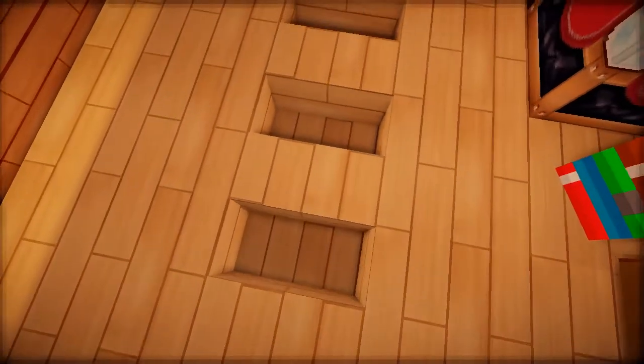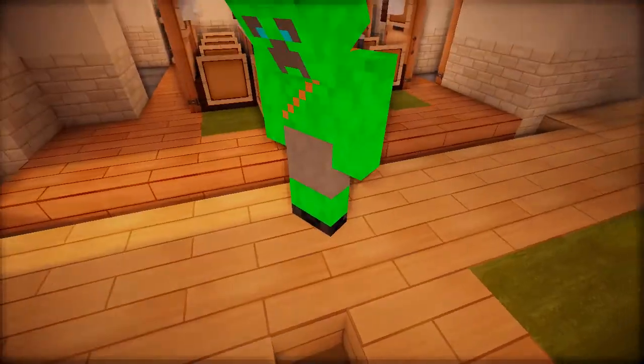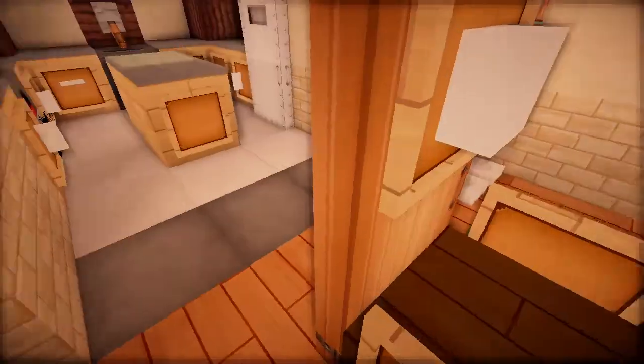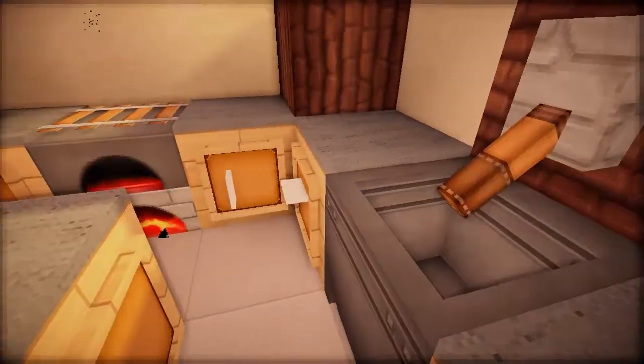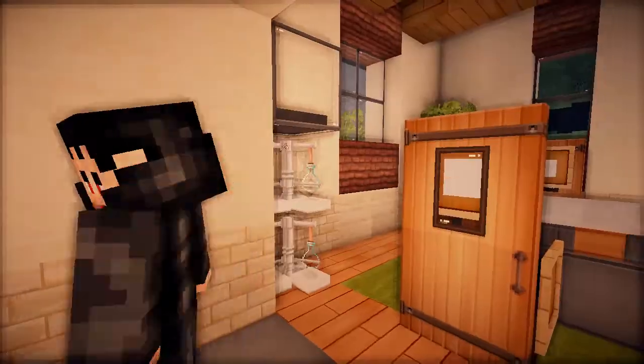Now, why did you do the stairs in the floor like that — so it looks like floorboards are missing? Just to add extra detail. There's a little dining room, a little kitchen. The kitchen's pretty nice — I like that island in the middle.